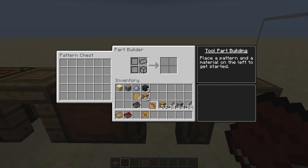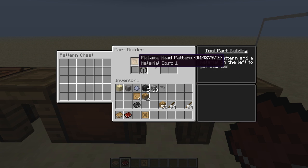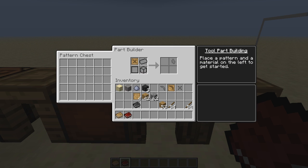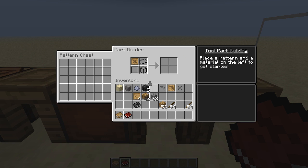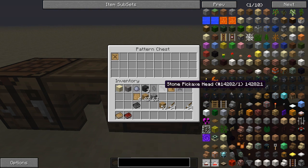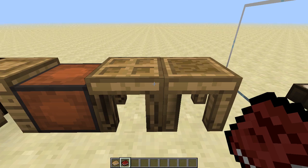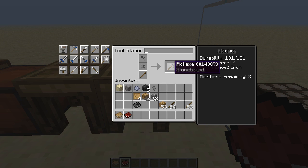Now we need to go to the part builder. We'll put our pickaxe head pattern in there and take a piece of cobblestone, and we have a stone pickaxe head. Now we put the tool binding pattern in there, and since it's only 0.5 material cost it's going to give us a stone binding and a stone shard. The stone shard can give us another stone binding since that's considered half a piece of cobblestone, but we only need the one right now. At the tool station we can build a stone pickaxe that's stone bound — that's how you simply create tools in Tinker's Construct.